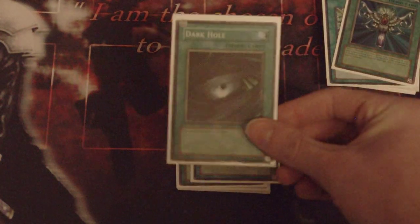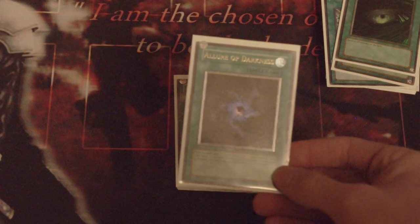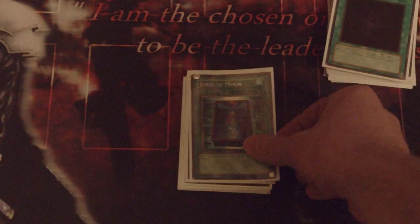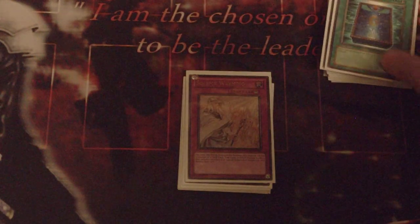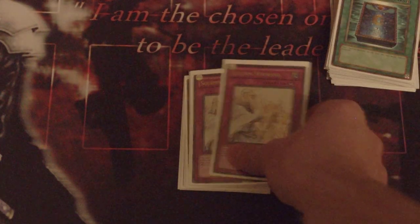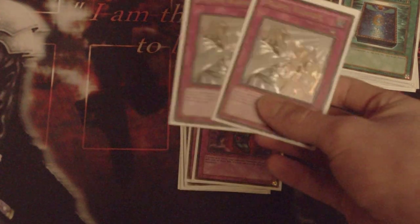Got the Reborn — we can still use it for another format. Same thing with Dark Hole. Play Allure of Darkness. If I'm only running five lights, then I've got 14 darks, so I've got to be playing Allure for draw power — you get to remove the Caius or Chaos Sorcerer that you can't use. I'm still playing the one Book of Moon. I don't care if it's at one or two, it's going to be played because I still really like Book.